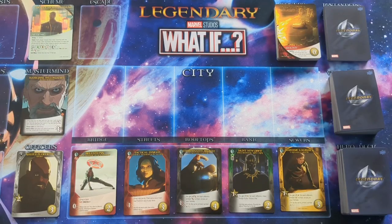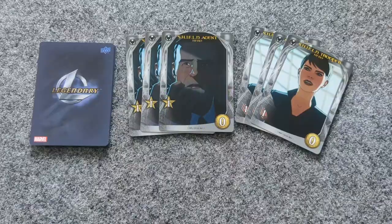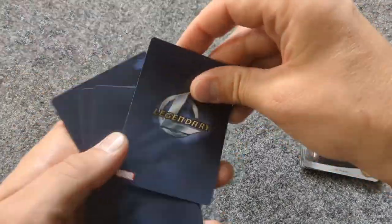Choose a random player to go first, and each player will take their turn in clockwise order. On your turn, do three things: play the top card of the villain deck, play cards from your hand using them to fight and recruit, then discard your hand and draw six more cards.